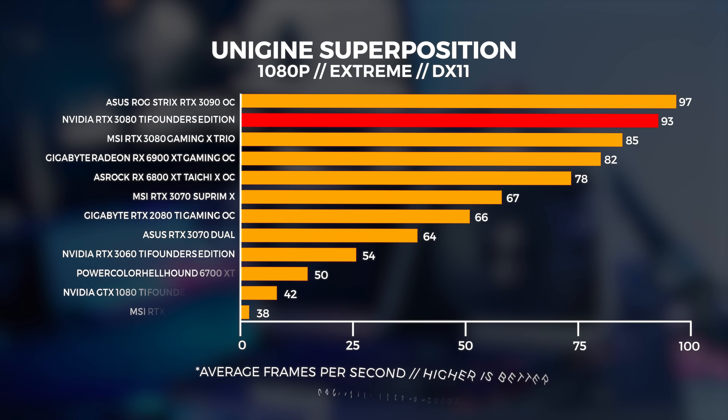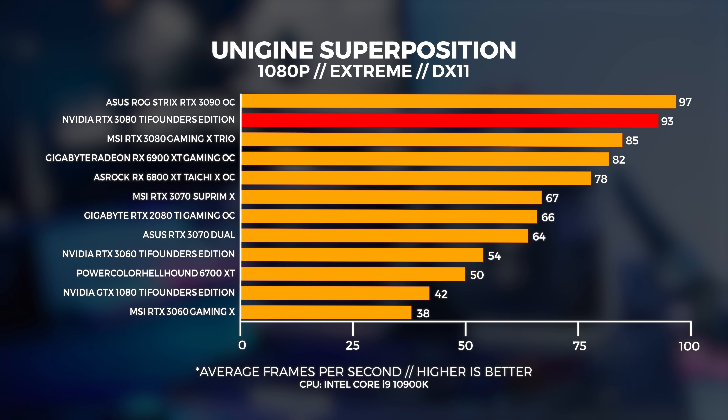Let's move on to Unigine Superposition. For these tests, we performed three tests in total: a 4K optimized preset, 1080p extreme, and a custom 1440p preset with depth of field and motion blur turned off. We're just comparing the out-of-the-box experience only, so we sometimes get comments about comparing DX11 to OpenGL. First up with the 1080p extreme benchmark — this one is highly GPU bound — and we're seeing the 3080 Ti pull right away from the 3080.